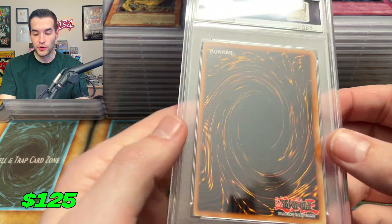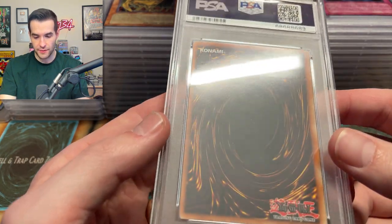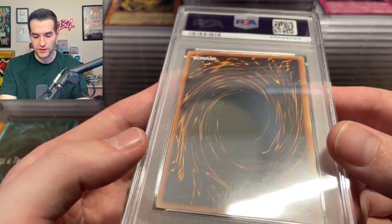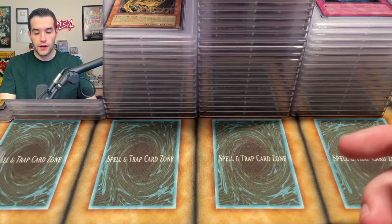Why are some of these Power of the Duelist ultimate rares getting sevens? I don't know what's going on. I mean, they have stamps, but am I missing something? This one and the Dogma are like the most confusing ones to me so far. Maybe there's a little ding over there — I don't see it, but maybe.